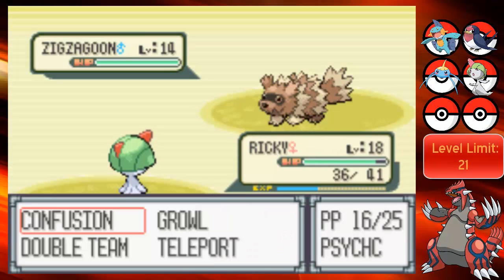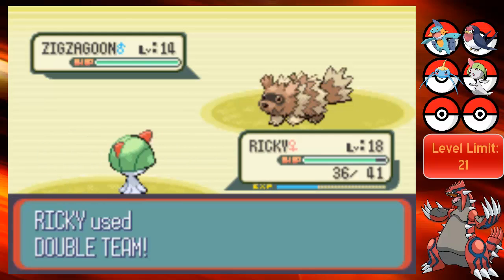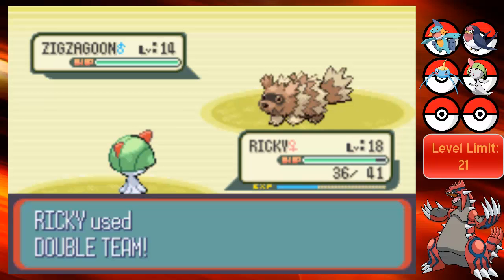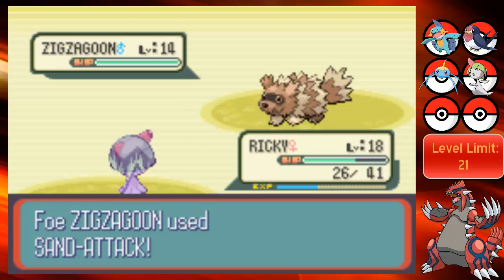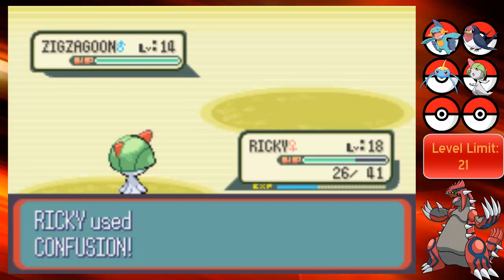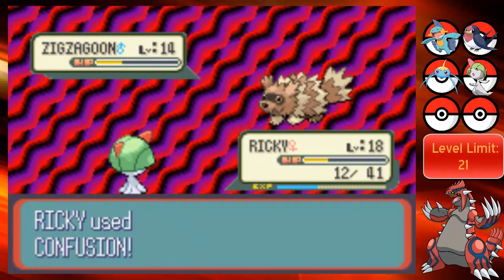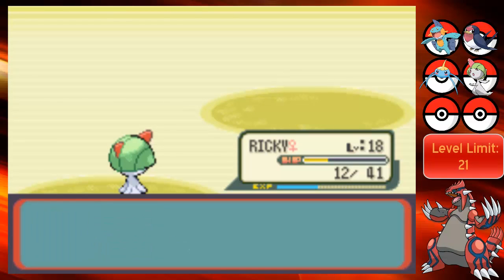Is this the Surf Zigzagoon? I want to use Growl just to see. Or Double Team just to see if it uses Surf. I'm going to keep using it. The Surf! Yes! Surf on Zigzagoon - you're the best. Why do you have Surf? That's so unnecessary. Oh my gosh. I don't even mind if I die to this thing, it deserves it. It's so unnecessary that it has Surf. Like, why?